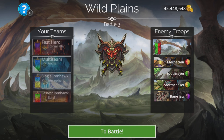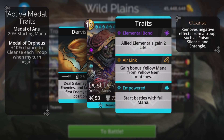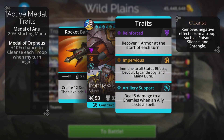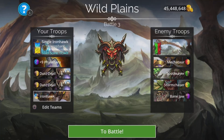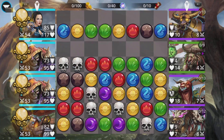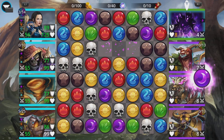The next team is a very fast Iron Hawk team. If you're lucky enough to have an Iron Hawk, this is a very very fast team. You can include a hero and get class XP and champion talent XP. We've got two Dust Devils — both start with full mana, deal five damage to all enemies and knock the first enemy to last place. Iron Hawk deals five damage to all enemies when an ally casts a spell.